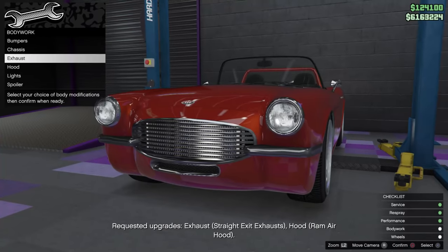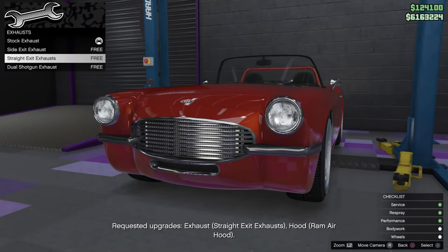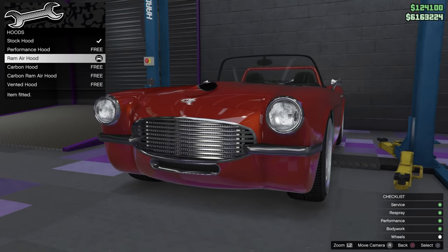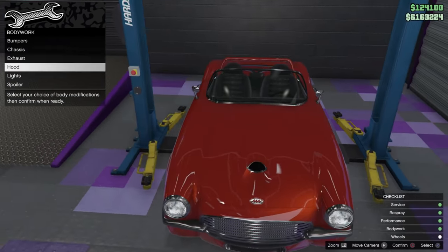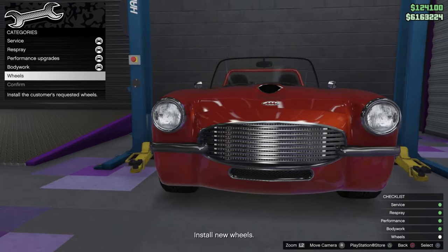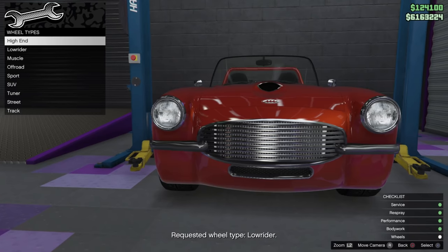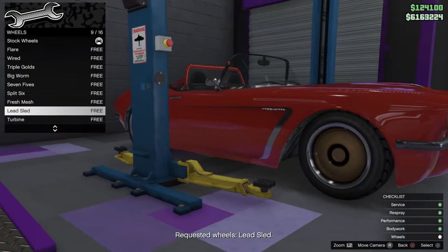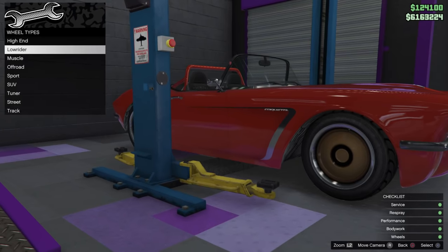The Los Santos Car Meet is one of two new locations added to GTA Online. Once you go into the Los Santos Car Meet for the first time and watch the cutscene, you gain the ability to buy the new property, the auto shop. And what can you do with an auto shop? Quite a lot. Just like every other property in GTA Online, the auto shop is not just an auto shop — it also acts as a garage, a business, and a lot more.